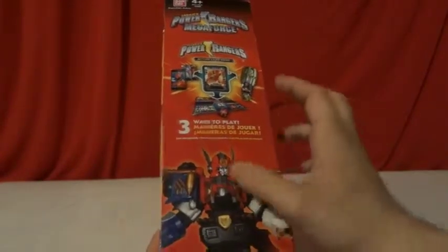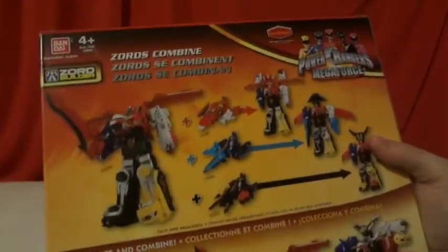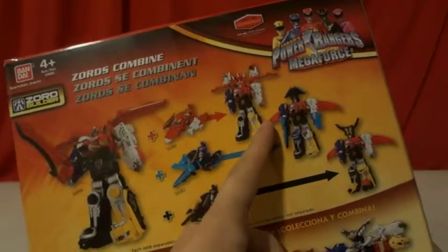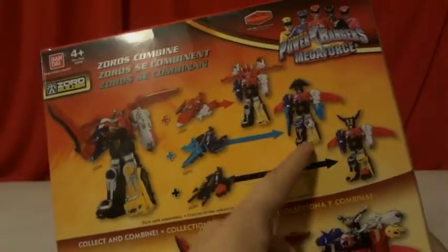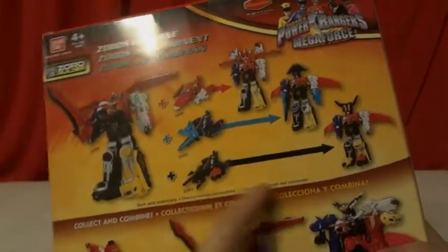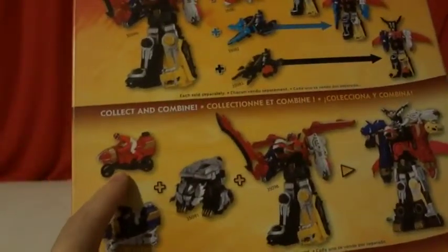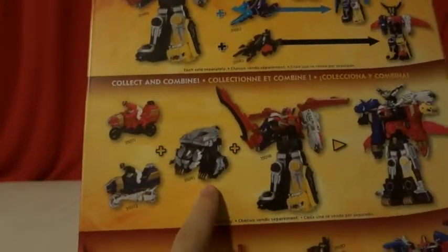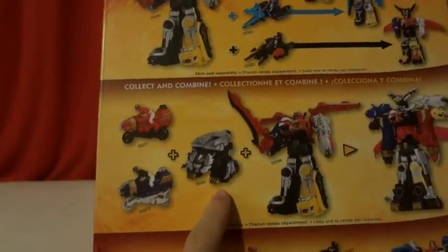Here's a big picture of the Go Say, and here are the other sets that you could buy. You buy Sky Brothers to get the Sky Meta Zord, Sea Brothers for the Sea Meta Zord, Land Brothers for the Land Meta Zord. You buy Sky Lion and Sea Lion and combine it with Robo Knight to get his Meta Zord.